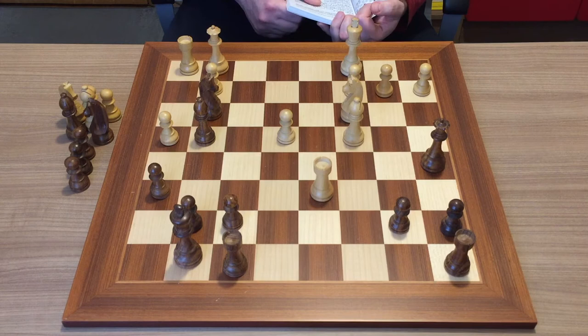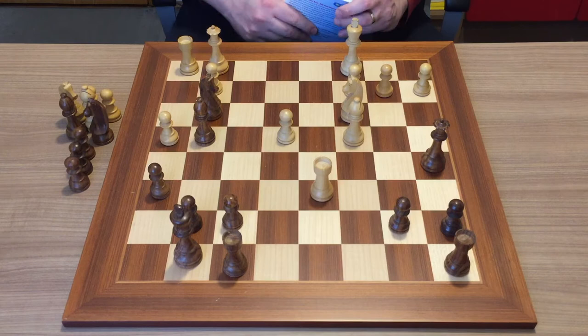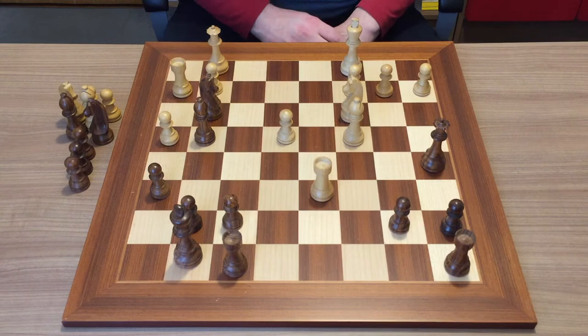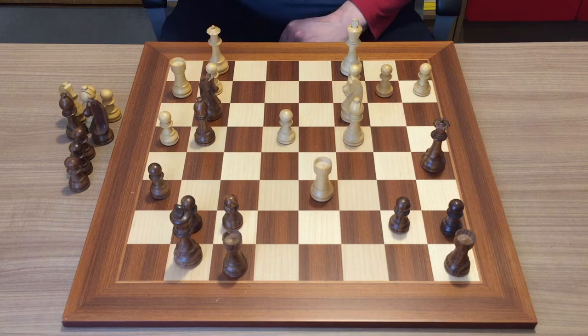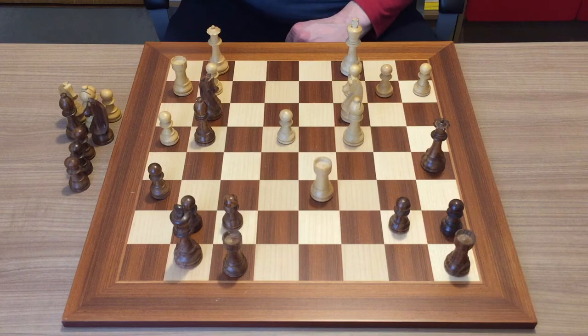If you analyze this position, you'll see that the main feature is that this rook is under attack. One way to avoid this threat is to move the rook, and the only available square is rook h2. But this is a very passive and ugly square — there are no future prospects for the rook. It's practically locked up and put out of play. Before playing such an ugly move, you have to look for all other alternatives — is there a way to save the rook without moving it, but by making some other threat that makes the capture unfavorable for black?